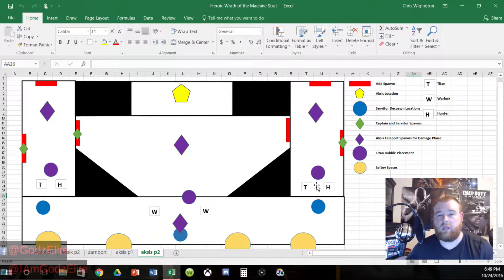I prefer keeping one person as the dedicated thrower the whole time rather than swapping roles, because switching can confuse people. The big difference between heroic and normal mode: instead of throwing three SIVA clusters, you have to throw seven — I'm pretty sure it's seven, could be six, but I'm certain it's seven. So someone will need to throw three times, and you'll have more than three servitors to deal with. When you kill a captain, you get one cannon — void, arc, or solar.